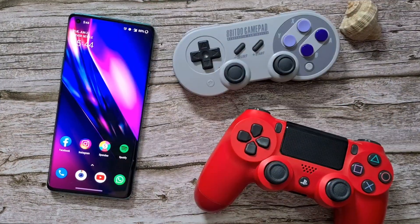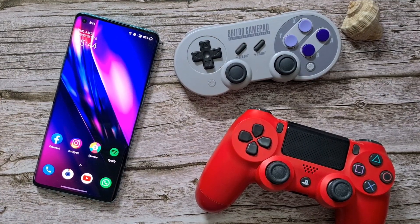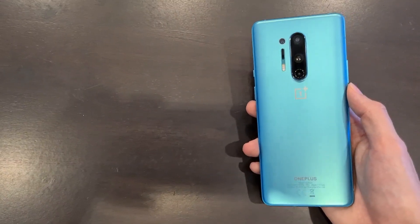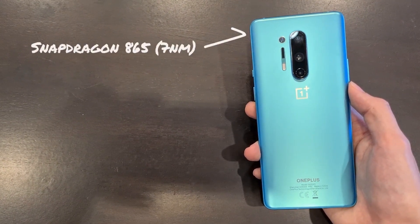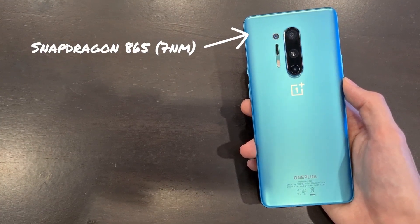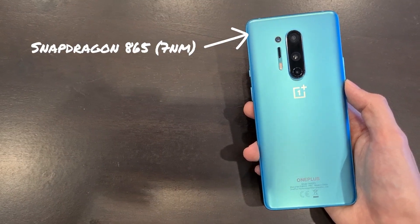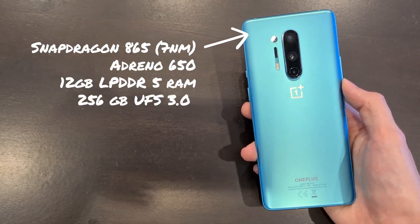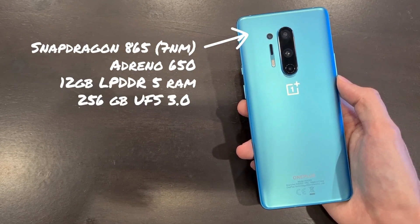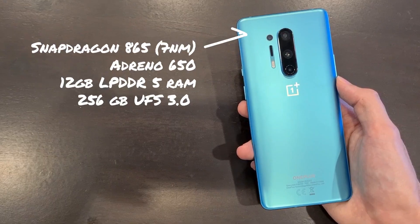I'll be using the PS4 Dual Shock Controller with the 8-BitDo SN30 Pro. Let's check out some of these raw specs. It comes with a Snapdragon 865 — it's a 7nm SoC: 1 core at 2.84GHz, 3 cores at 2.42GHz, and 4 cores at 1.8GHz. The GPU is an Adreno 650, with 12GB of LPDDR5 RAM and 256GB of UFS 3.0 storage.